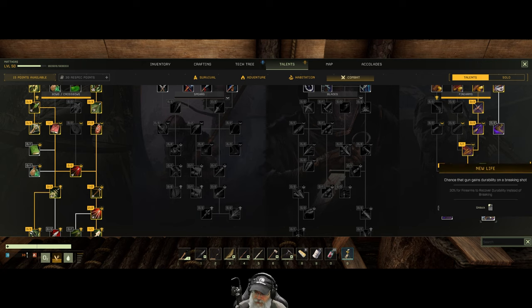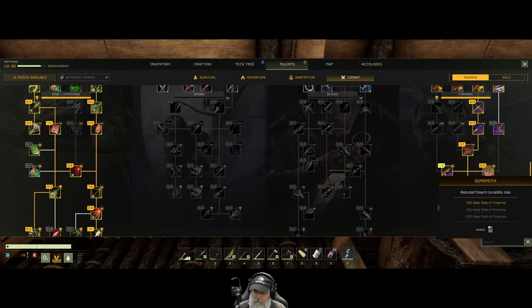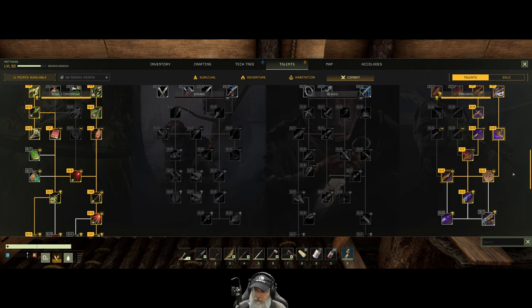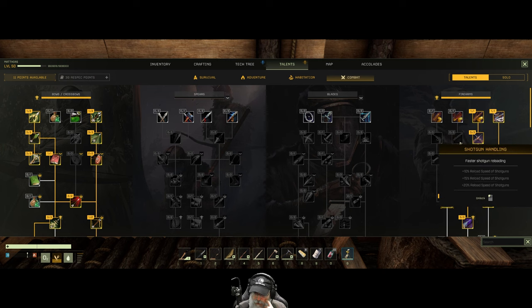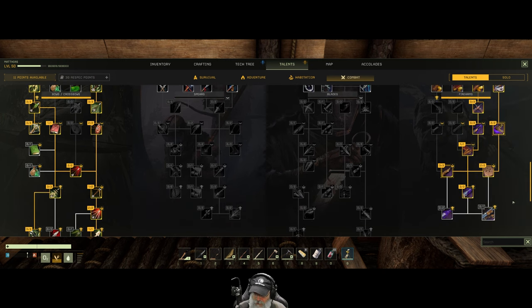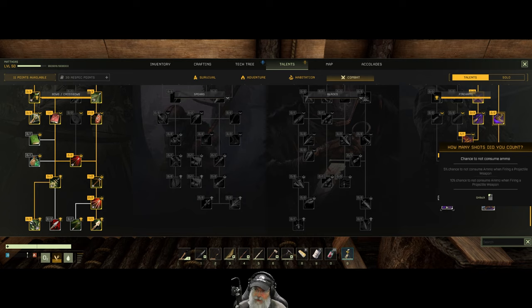All right, so if that's the case — there's a chance to gain stagger ability on a breaking shot, 30% chance. That's not bad. Chance to not consume ammo — okay, that's voodoo witchcraft. Wear rate of firearms — that's a good one, I'm gonna take two points in that. Let's do gun runner so that we can run faster with our guns. We could specialize in shotguns too but I don't think we need to. The hunting rifle can do everything the shotgun can do, and more.